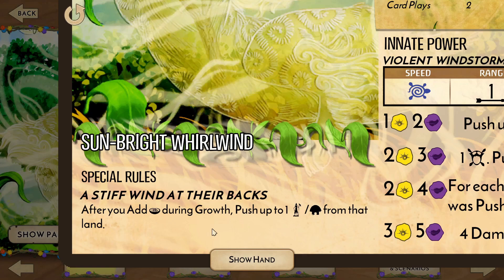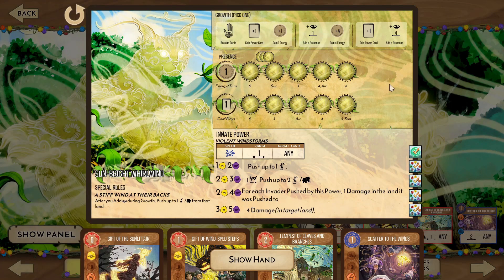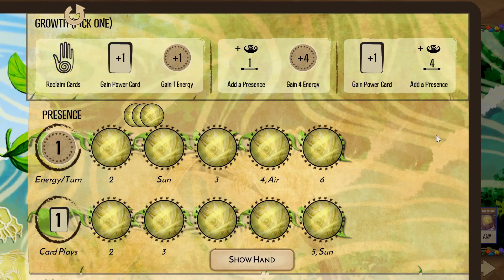By putting a stiff wind at their backs, we are able to push an explorer or Dahan whenever we place presence during the growth phase. Generally this will stop a build early on but it can also help with counter attacks. Our first growth option is a standard reclaim while also gaining energy and a new power. Next, we can place a presence close by while also gaining quite a bit of energy, good to jumpstart some strategies or to fuel a big turn or expensive major power. Last, we can gain a new power and place a presence at a range of 4, which is the greatest range given to any spirit released so far, allowing us to spread across the island with ease.